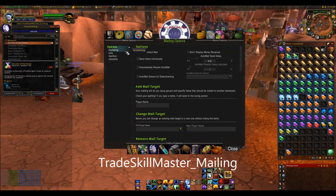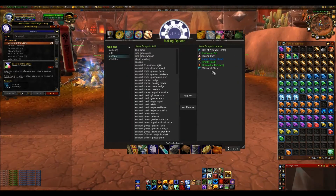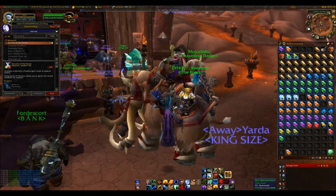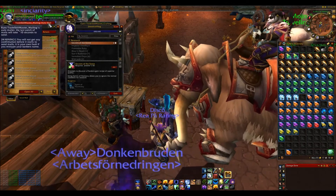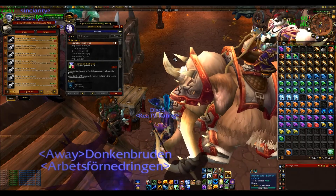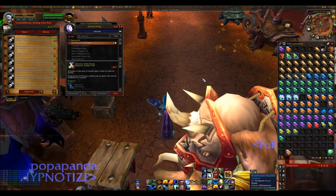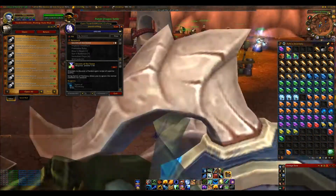Mailing is very useful if you mail a lot between alts. It allows you to write your characters' names and choose items that you want to automatically mail to them. So if you have any of the specific listed items in your bags and you go to your mailbox and press auto mail, it will mail those items to the related alts — which is so useful, for example if you need to send greens to a different character instead of clicking each one individually.